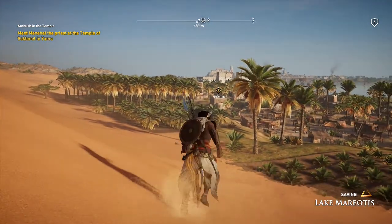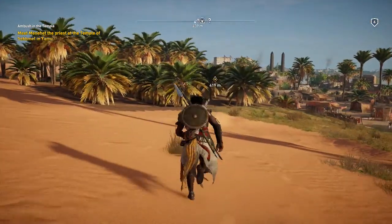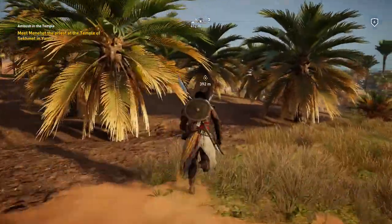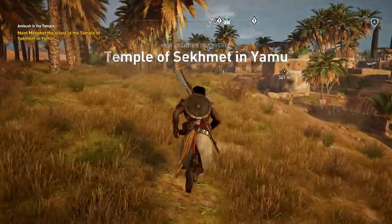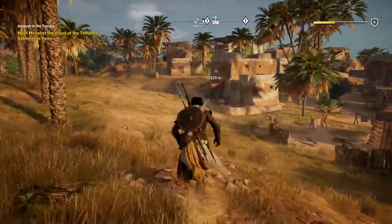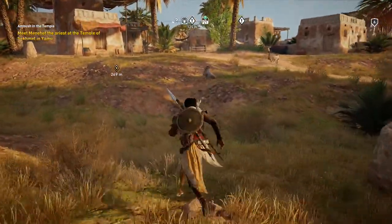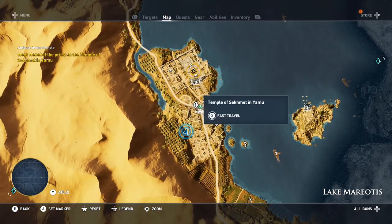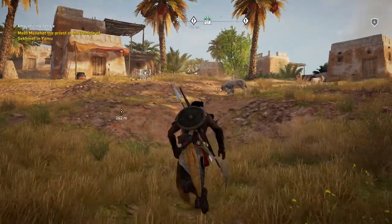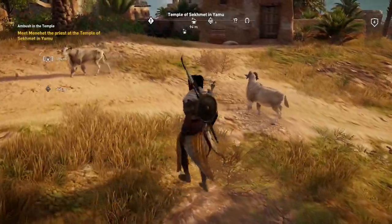Sometimes my little Alienware amazes me when it can run. I turned down shadows, turned down some terrain texture but kept regular texture up. I can't meet Aya until I'm level 10 — until I'm a big boy. We can't fast travel yet, but I'll put a marker there. It's always good to pick up the first marker in the area.